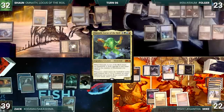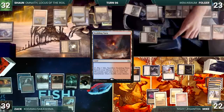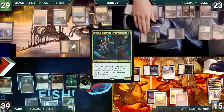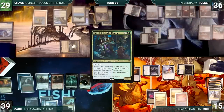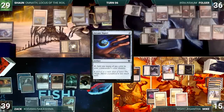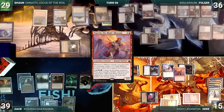During his draw step, Folger takes damage from Mana Vault. He plays a Scalding Tarn. He moves to combat and attacks Mike with Chrom and Ikra, and Sean with Hull Breacher. They both take the hit. Ikra triggers and Folger gains 13 life. In his second main phase, he casts an Arcane Signet. He ships the turn to Mike. At the end of Folger's turn, Mike activates Sisay and fetches up Najeela, the Blade Blossom onto the battlefield.